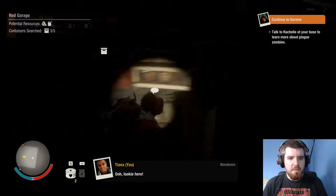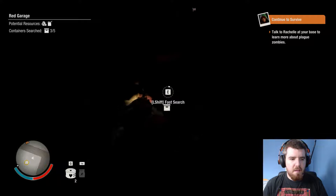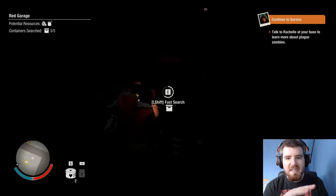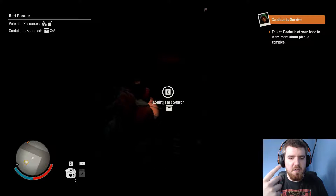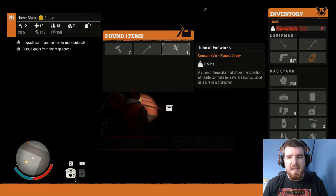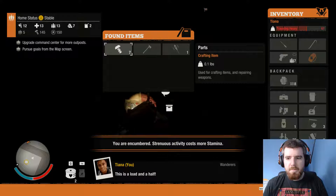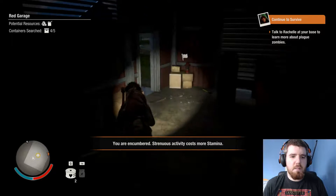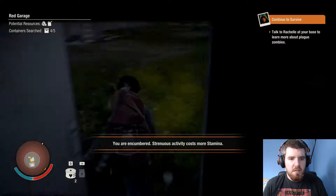Oh, looky here. Excellent. Not exactly what we want, because obviously we want a place we can identify that has a repeating amount of fuel for us to take. And a repair kit. And a water cooler. So we've got other stuff in here to loot. Let's go dump this stuff in the back of the truck.